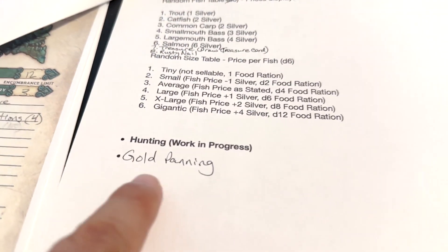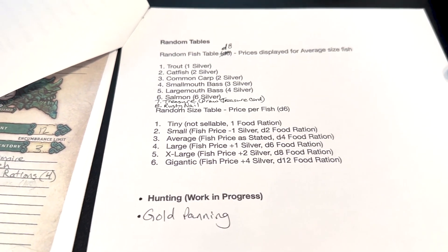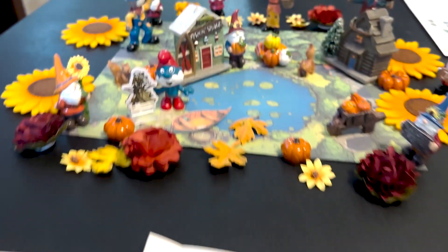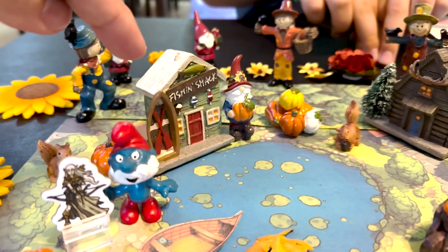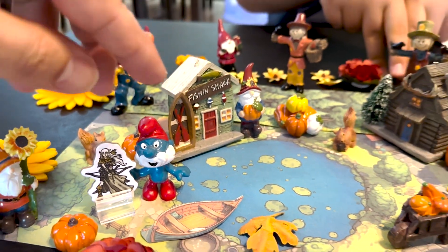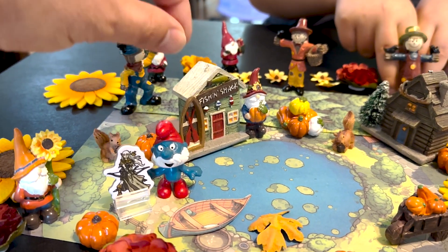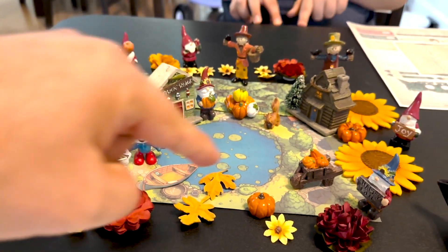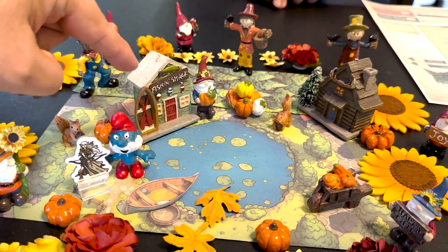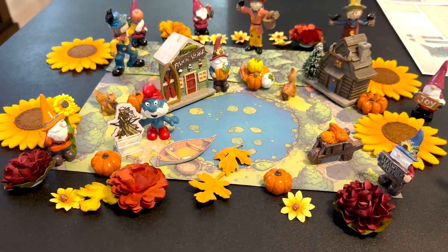We're thinking about gold panning too — like going to a river and collecting gold during the day to make money that way. These new things here — this is a Christmas ornament. These two are a hunting lodge and a fishing shack. I cut off the loops and just use them for our setup. I have a different placemat for when we get into the fishing shack — a different top-view map artwork, basically.